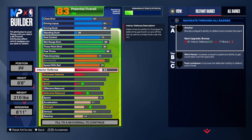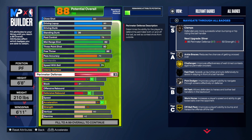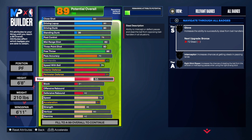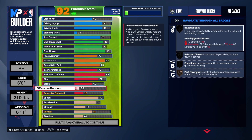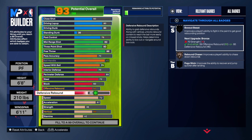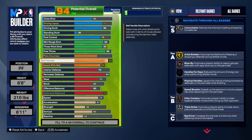On defense: interior defense at 70. Perimeter defense at 85 — I would have loved gold Challenger but 85 is what I went with. Steal at 72 — we'll get all the steal badges on bronze, which is great. Block at 60 — this is a balanced build. Offensive rebound at 60 as well, and we're going to max out our defensive rebound.